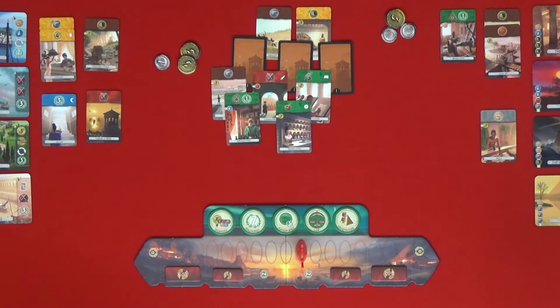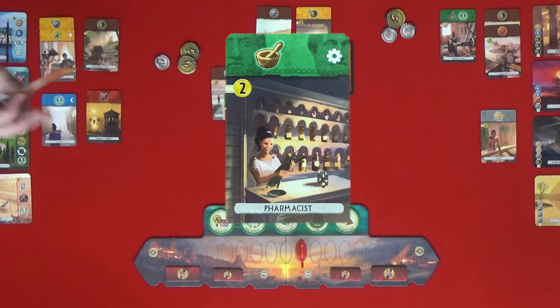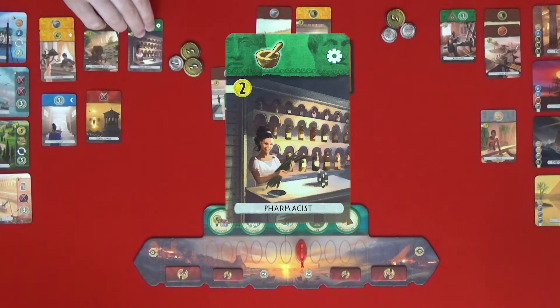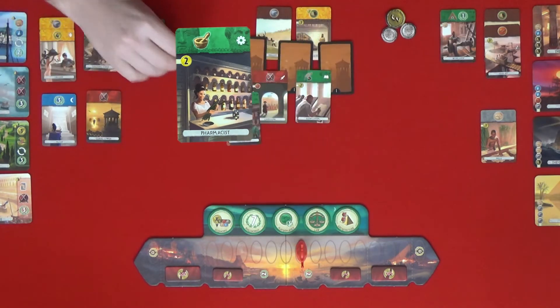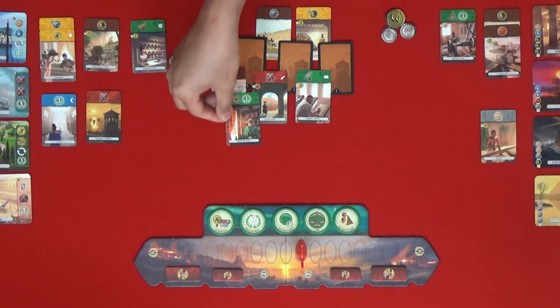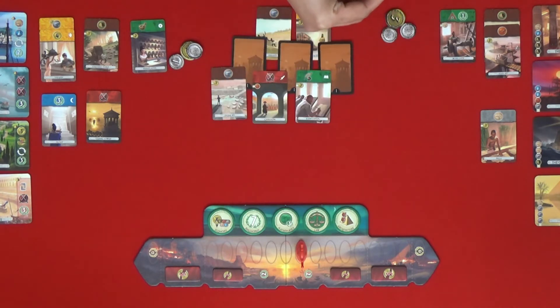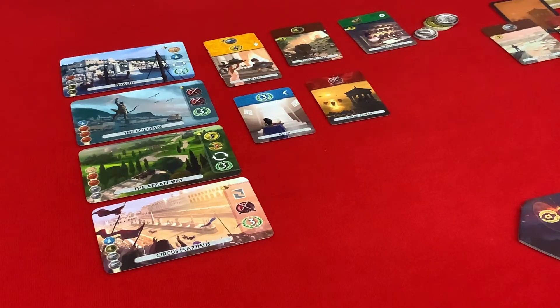There is a lot of science out here, so I think I'm going to build one of them. I will build a pharmacist — that's going to cost me two. I'm going to build the apothecary. That's for one glass, but I don't have glass and you don't have any production of glass, so that will cost me two.